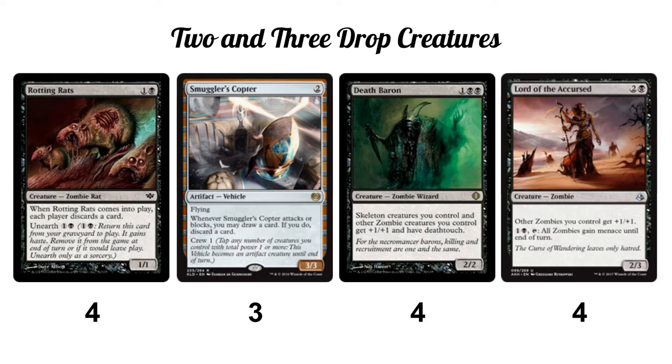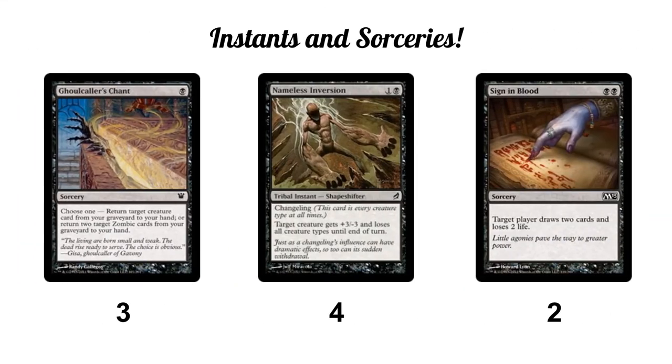At the three-drop slot, all creatures are lords — we're running eight total three-drop zombie lords. Both give all zombies +1/+1. Death Baron is probably the most important: it gives skeleton and other zombie creatures you control +1/+1 and deathtouch. Swinging a 2/1 with deathtouch makes opponents very unlikely to block with normal creatures, letting us trade up. Lord of the Undead also gives zombies +1/+1, and for two mana you can tap him to give all zombies menace until end of turn, forcing opponents to block with at least two creatures.